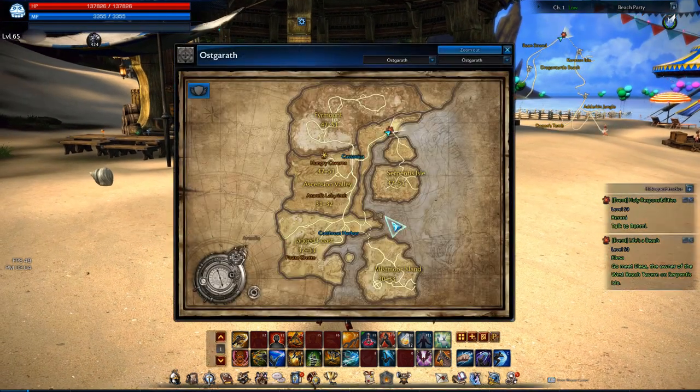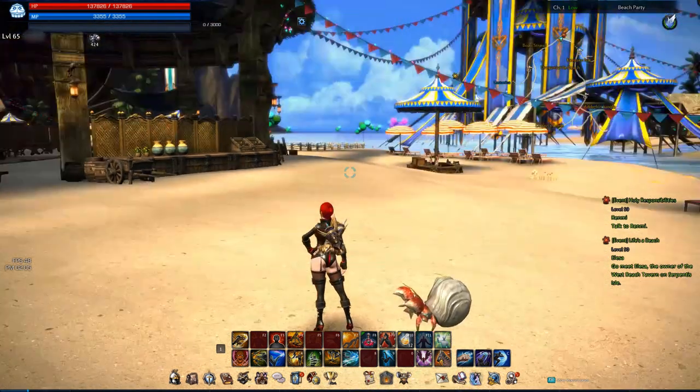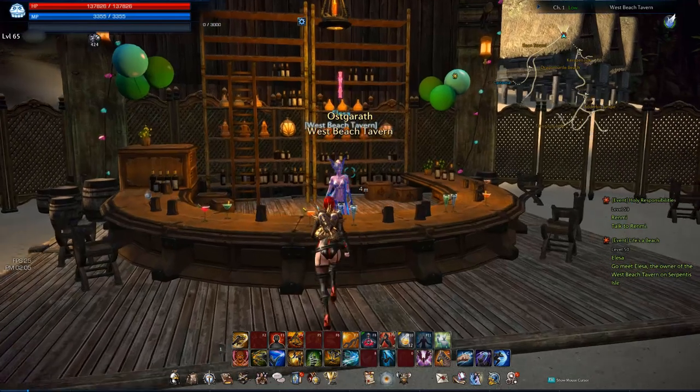Once you have that, you need to travel all the way over to this location, come out through the Serpentine Isle exit, and run all the way over to the beach area marked on your map. Once you are here, you'll need to talk to the little NPC standing behind the bar table to start off the quest.